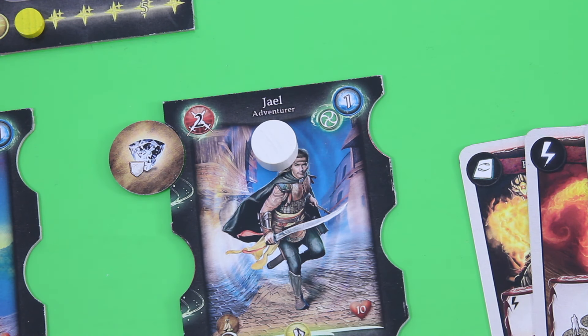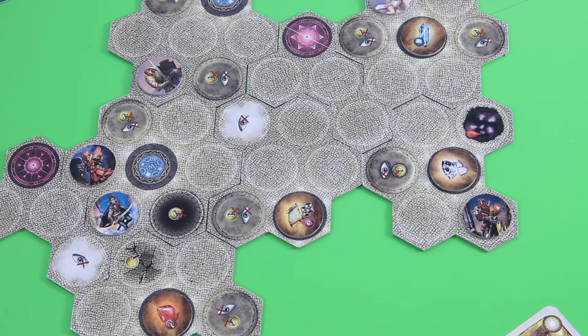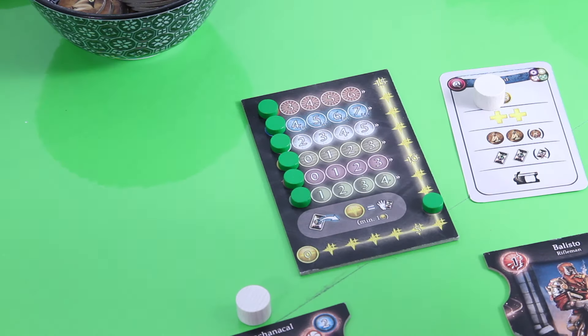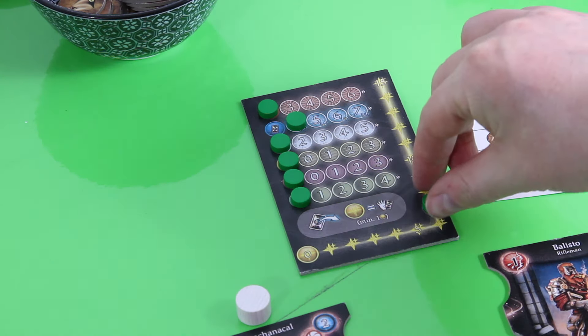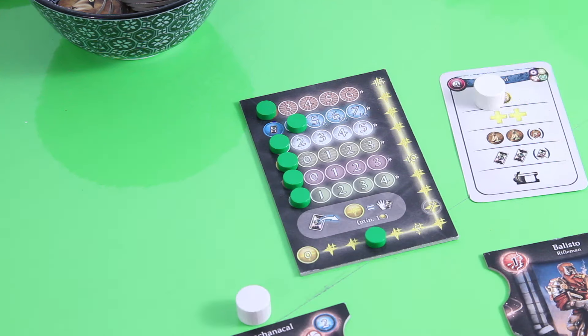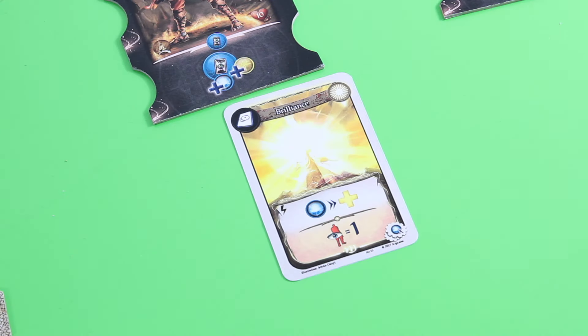That was Jael's activation. Now for the green player who placed his two heroes far apart — not sure if that's bad, but that's how it went. He's pissed because he was hoping for that cool item for protection, but Jael took it from under his nose. I start with Drachanakal, placing his action marker. The very first thing he wants to do is invoke a spell — pretty expensive at four action points since it's outside his school — and he will cast Brilliance.